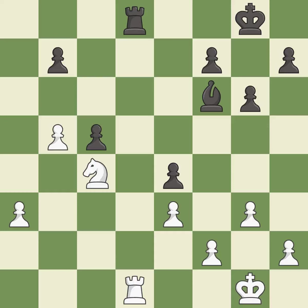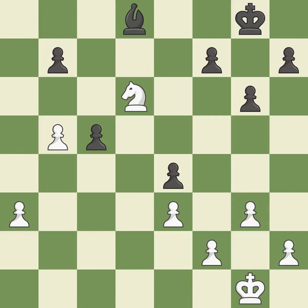This ignores an opportunity to threaten winning a bishop. This permits the opponent to capture the checking rook — it is an inaccuracy. Recaptures — it is best. This forks multiple pieces. This is the only good move. This threatens to create a passed pawn — it is a great move. This misses an opportunity to move a piece to safety — it is a mistake.